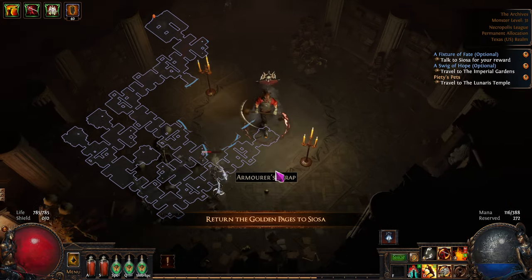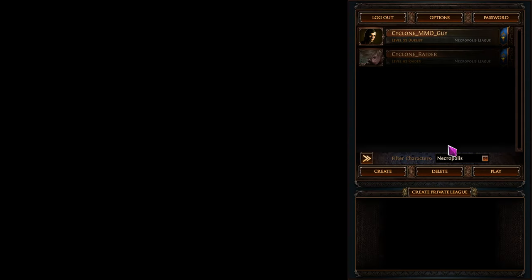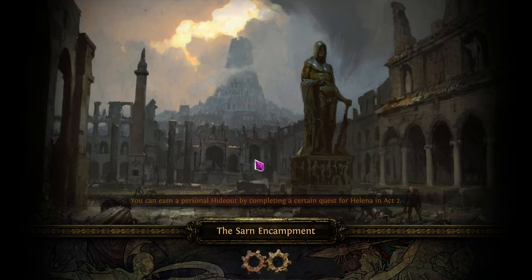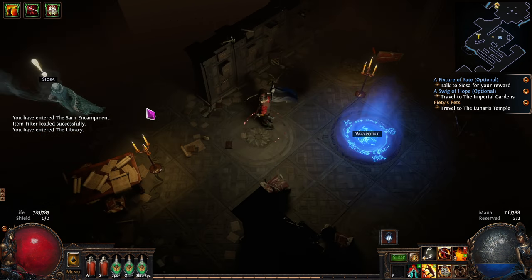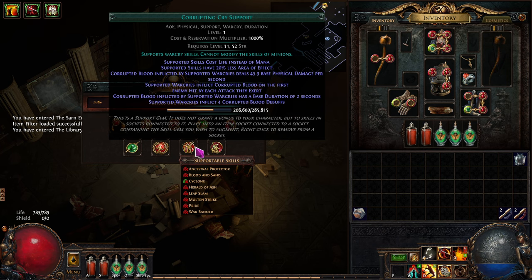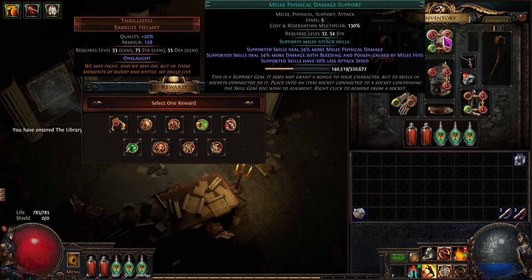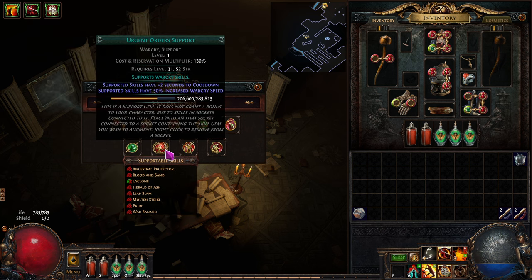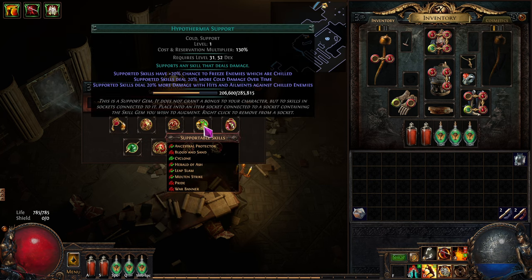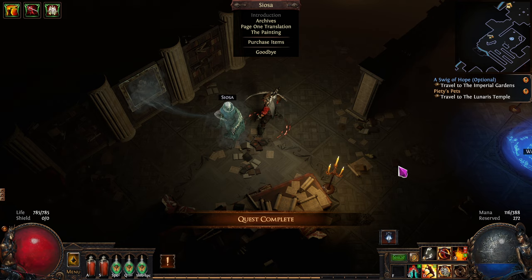We don't need to do anything else in this area so we'll exit out and enter back in, then go straight to the Library and turn the pages in to Siosa. He gives us one gem for free. We'll probably take Fortify. So we'll end up with Molten Strike, Added Fire Damage, and Fortify. Could also take Pulverize but we'll go with Fortify - it gives us the Fortify buff, does more damage, it's an offense-slash-defense skill and it's really powerful.